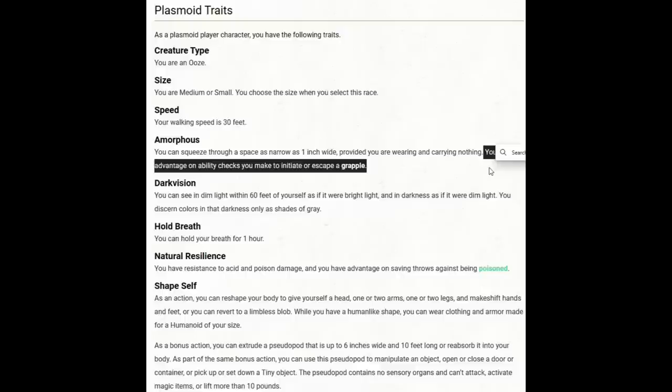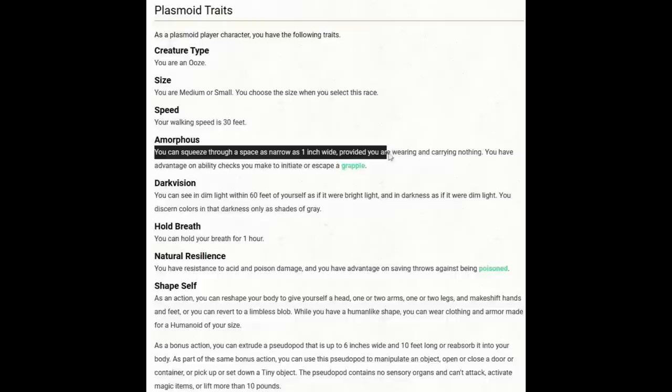You have advantage on ability checks you make to initiate or escape a grapple — that's why we're choosing Plasmoid. However, it is still worth asking your DM about the other traits. The first part of Amorphous says you can squeeze through a space as narrow as one inch wide, provided you're wearing and carrying nothing. So if this carries over to Wild Shape, our Wild Shape form would still have oozy traits — we'd be like a gummy bear — and we could attack and then squeeze under a doorway or into a crate and thus get improved defenses.